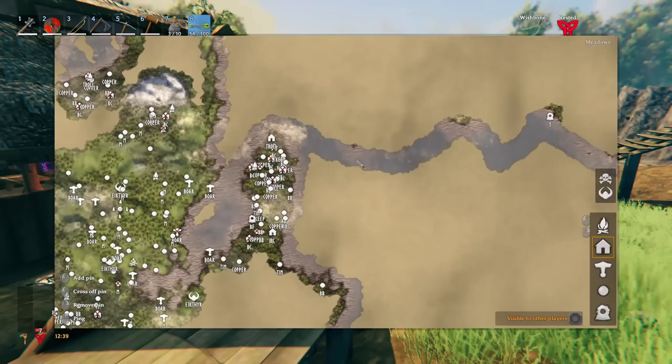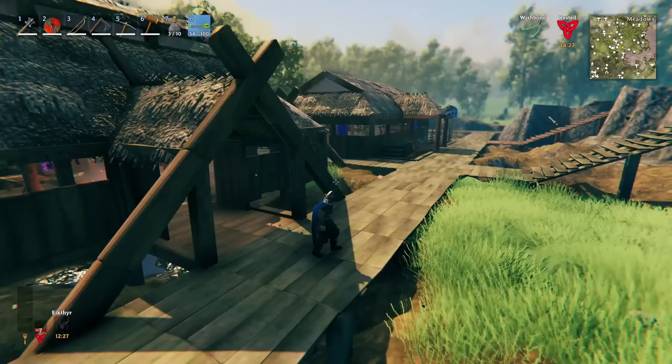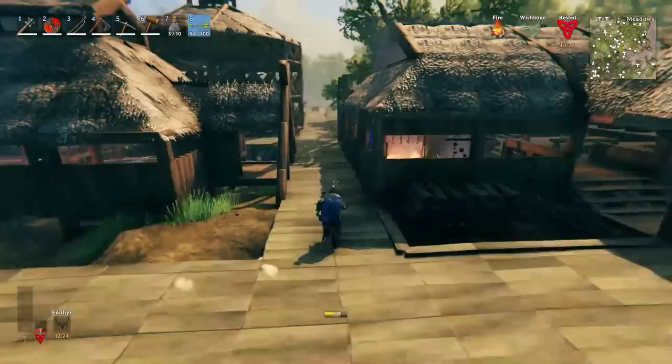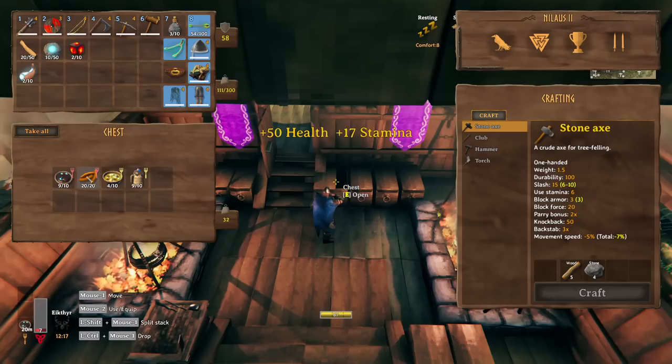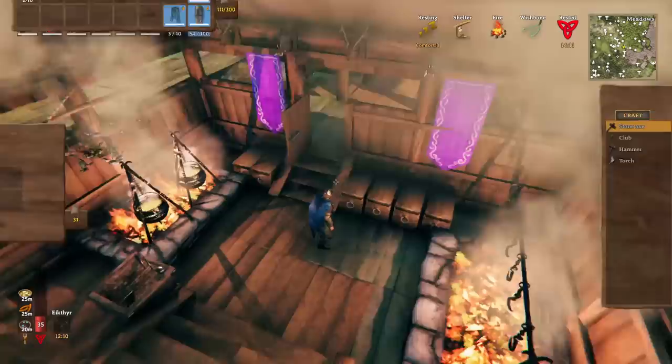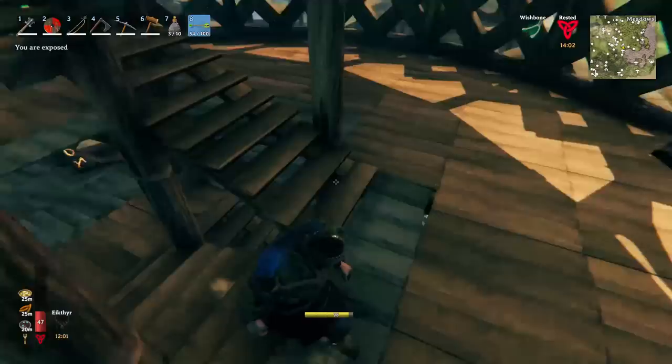Let's have a look at where I want to go. This is my map - I've been sailing out here, and whenever I found a little island I went closer. I saw there was a big mountain up here, so that's where we're going. I have a portal named 'one' right at the edge. We need to get some food - the best food at this tech level: black soup, sausage, and carrot soup. One stamina-oriented, one stamina, and two health-oriented ones.